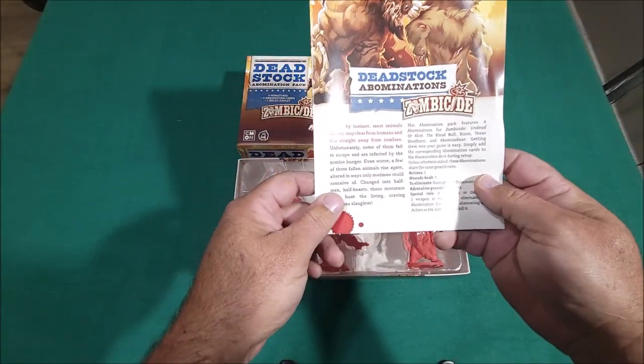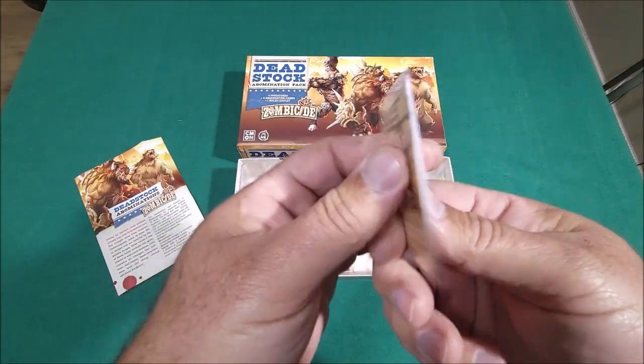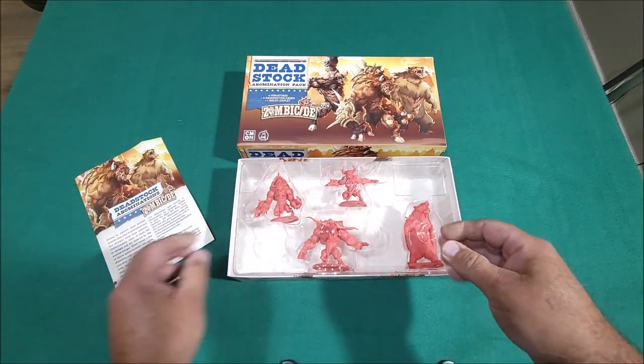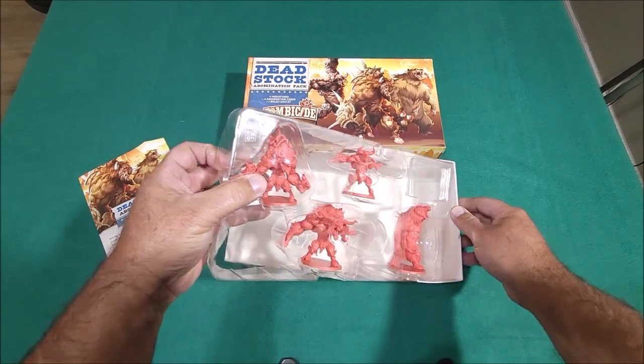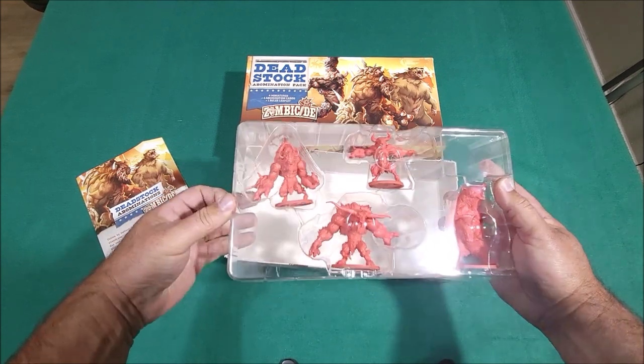That dude just does bull runs on you, man! Rawr! That is so cool. Alright, we'll check out the minis. Here are the Abomination cards which explain the same thing I just said. So you'll need to open them up. Let's open these up, which means they're probably taped on the sides - yep, I gotta get in there. I'll be right back.